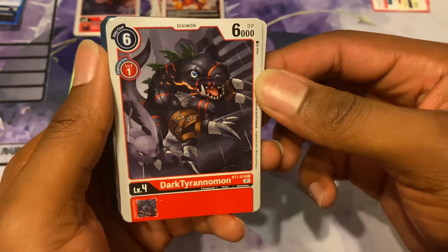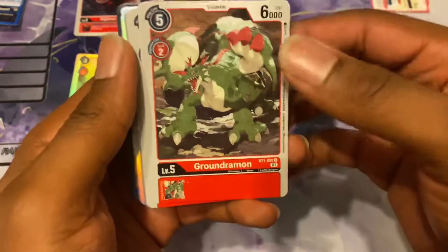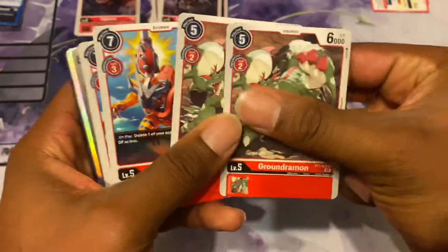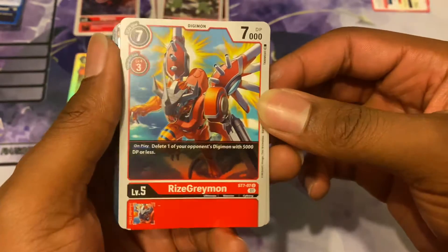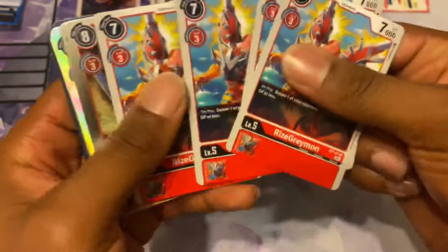DarkTyrannomon is just a level 4 — a little derpy. Playset. We got GroundRasenmon, level 5, and we get two of those. RizeGreymon: on play, delete one of your opponent's Digimon with 5,000 DP or less. Playset.